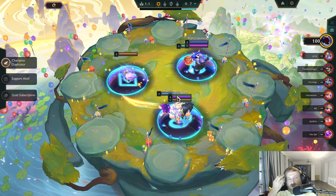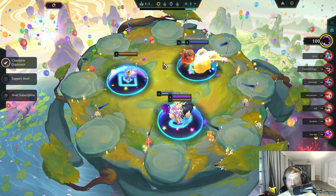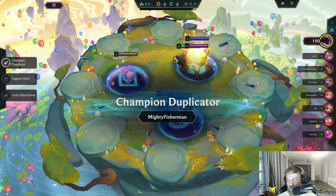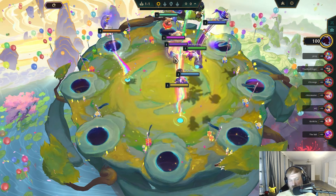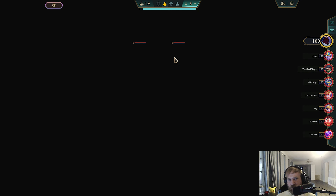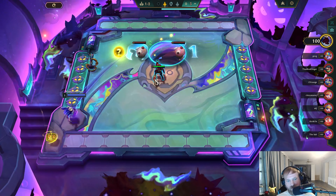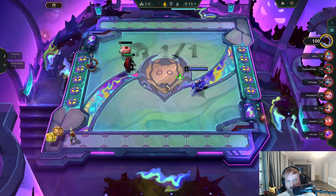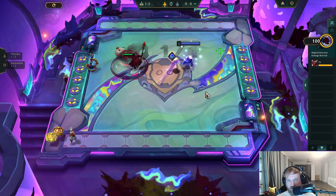I'm going to vote for a champion dupe because I'm on a quest to get all the 3-star 5-costs that I haven't gotten yet before the end of the set, which right now is literally just Udyr and Irelia. I've never seen the animations for both of those two. So I'm playing Pingu Party and trying to get Shimmer Scale so I can 3-star 5-costs.